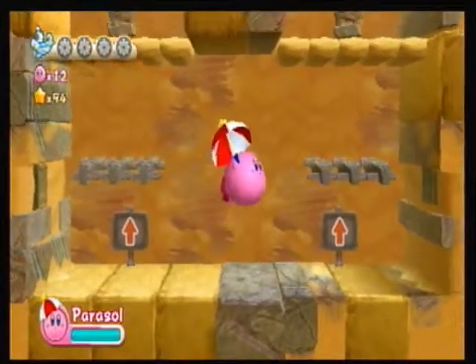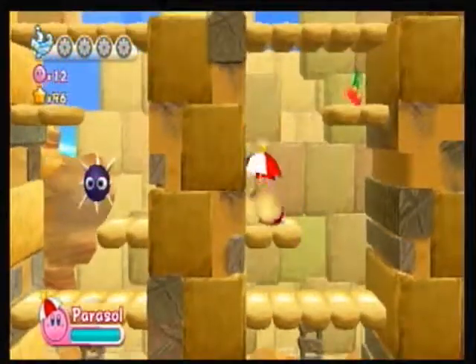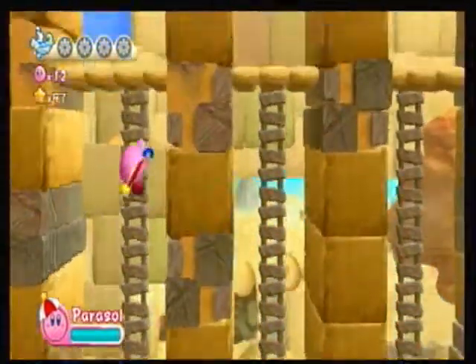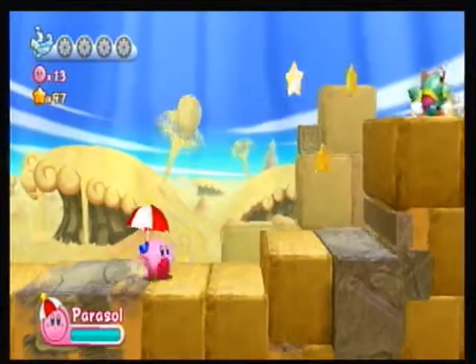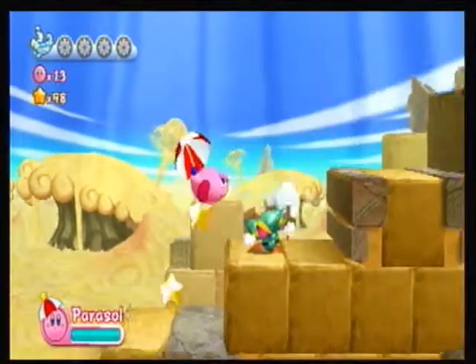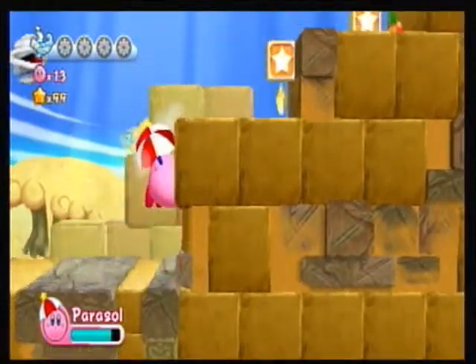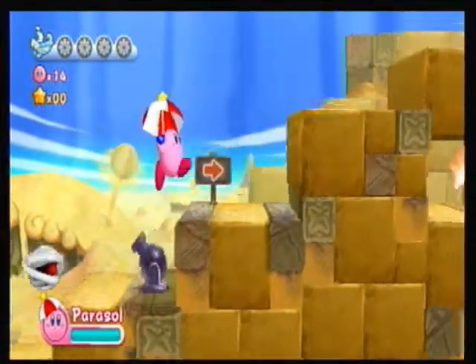Stage 3, stage 4, and boss fight. The unique abilities introduced in this stage are not the best abilities you can have in the game, but you don't really see them that much in the game at all, so it's nice to see them.